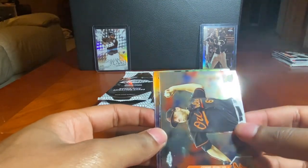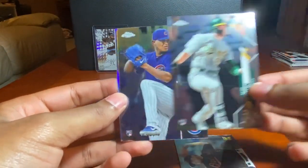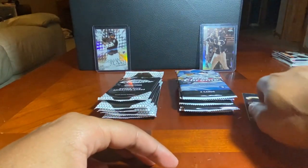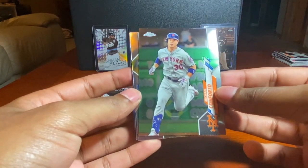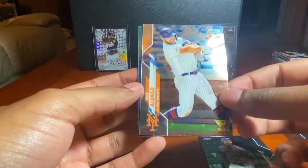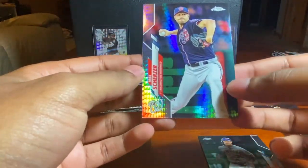John Means, Seth Brown rookie, Albert Abreu rookie, and a Wil Myers refractor. Next pack: Michael Conforto, Derek Dietrich — oh that's a good card — Pete Alonso rookie cup, and a prism refractor of Max Scherzer.